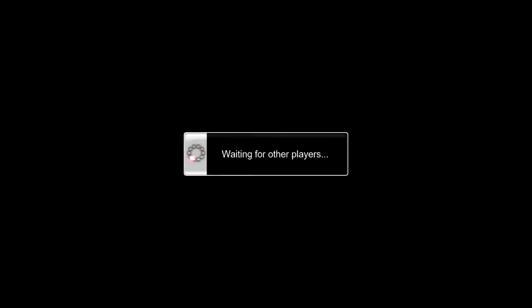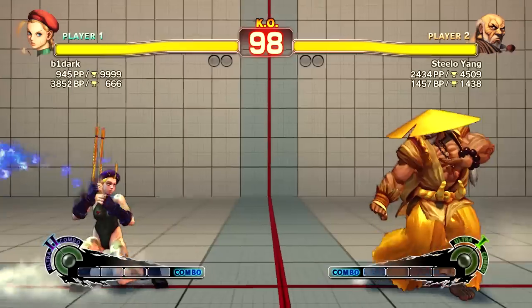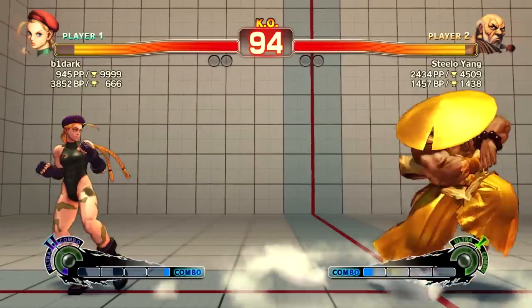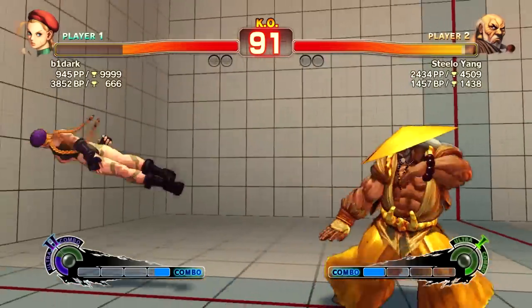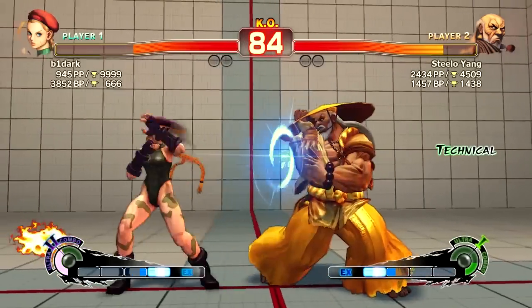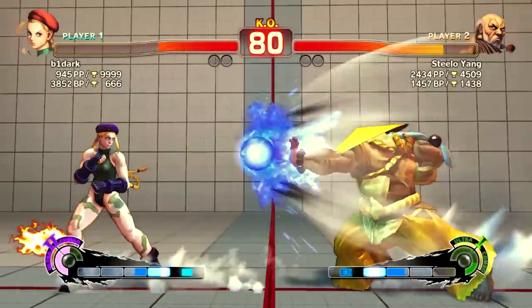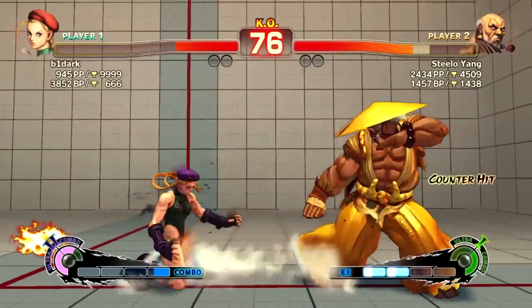Cammy has selected Ultra 2, so I keep that in mind. I start off just feeling her out, keeping her spaced with fireballs, and I'm looking for the cannon drill at a certain range and trying to punish accordingly. I missed a little sweep there, and my throw-teching is off, but it's safe to throw fireballs at Cammy at that range — she doesn't really have much.